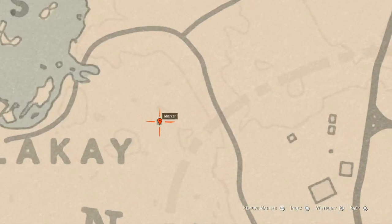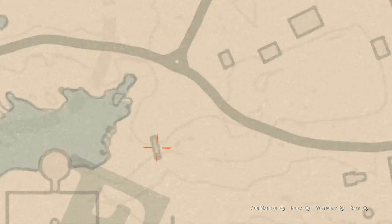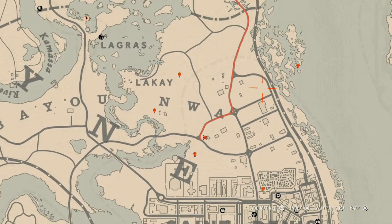Right behind this marker near the word Lakay is a miniature church. Inside that miniature church you will get an Ainsworth Cross Necklace — squat down, go to the back, and you'll be prompted to grab it. The next marker is an Egret egg in a tree — shoot it down with a varmint rifle or a bow using a small game arrow. There's also a coin underneath the nearby bridge — use your metal detector. And on a barrel right here, there's a card: the Eight of Pentacles.